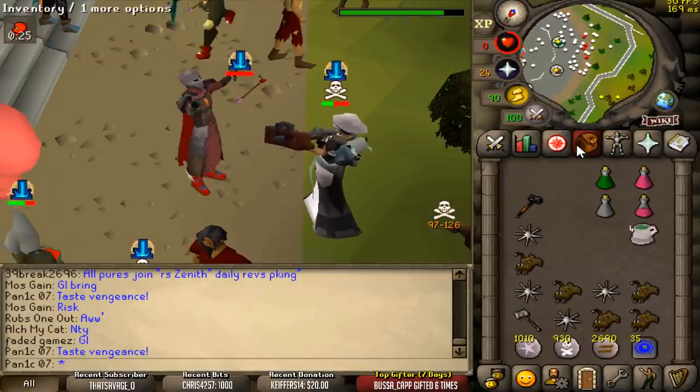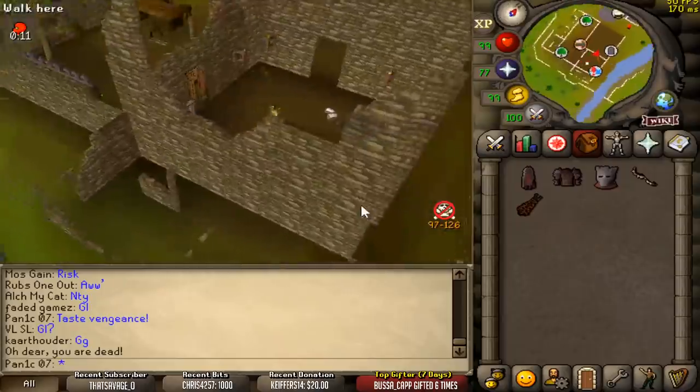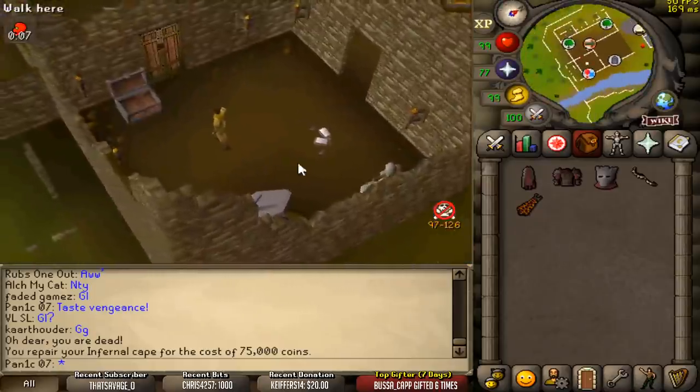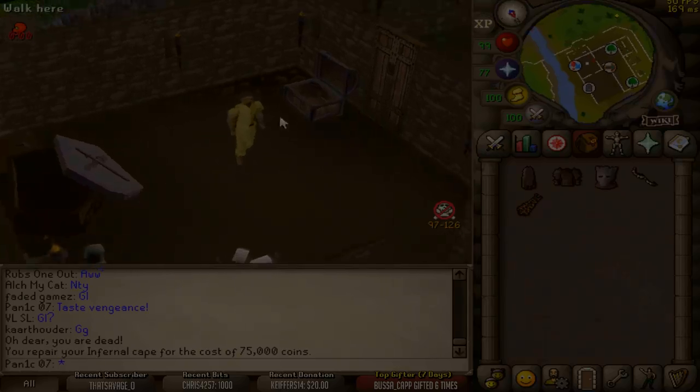Oh shit — you're kidding me. What did he hit? Like a 47, 42, 9. I'm not even that mad about that death — I ate all my food. Holy shit, I'm pretty sure he hit a 47, 42, 9. Yeah, this armor's defense level is so bad.